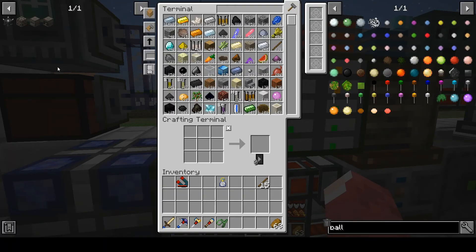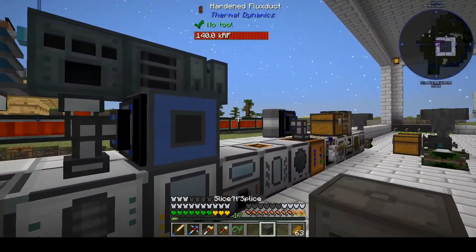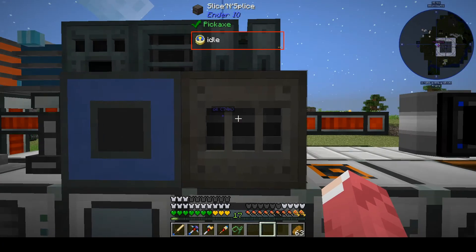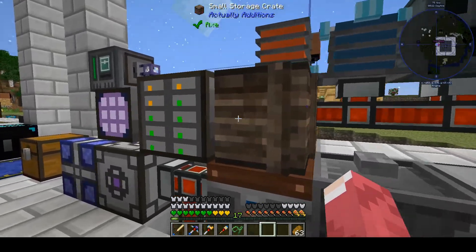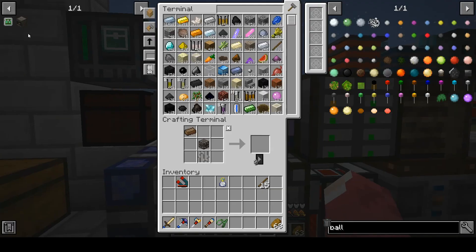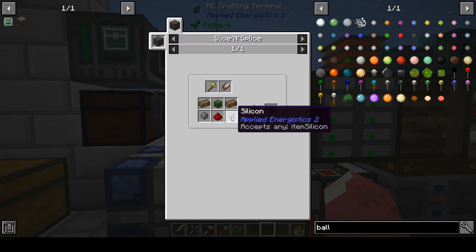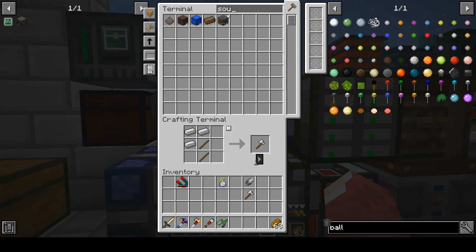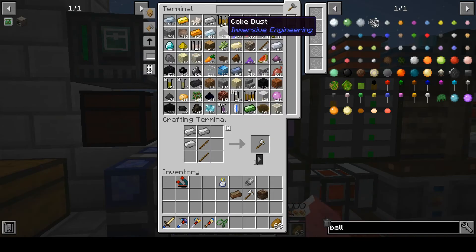Before we make that I need to make a powered spawner. For the powered spawner we need the splice and slice - I have that ready to go - and I need the capacitor. I'm gonna borrow one from the vat. We're not gonna continue too much into the progression right now, but let's make an axe - we need silicon, redstone, zombie head, and solarium. I already made some of those.